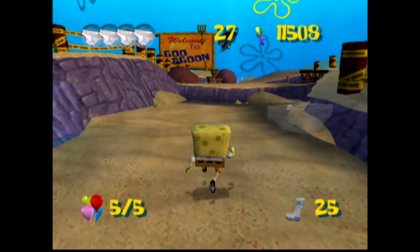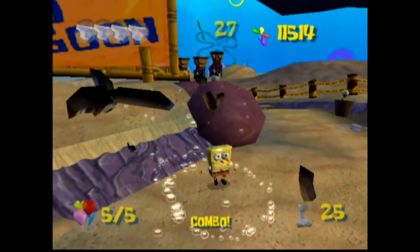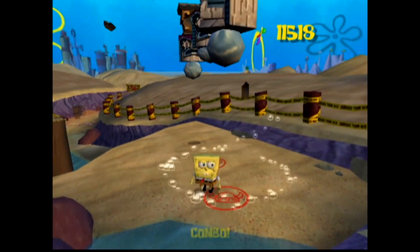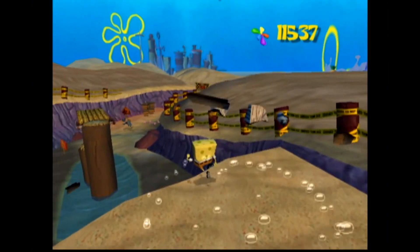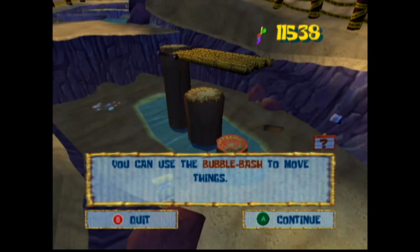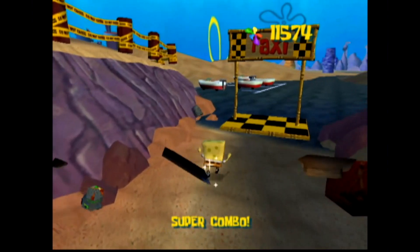So with that said, we can move on back to Bikini Bottom, where we go ahead and step onto the next second stage. Now our first time around, we're actually about to encounter one of the bosses, which is named Sandy. So Sandy is going to be the robot, and it's going to take place somewhere in the arena where we face off with Robot Sandy.